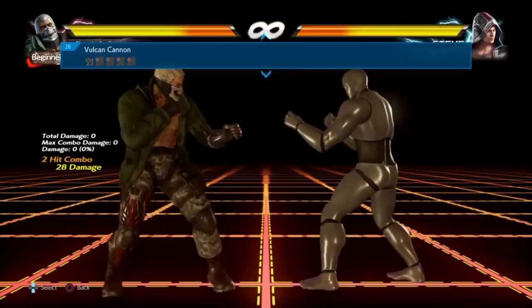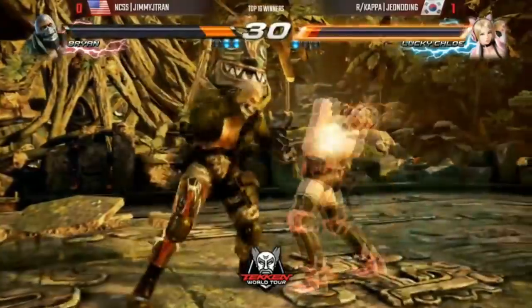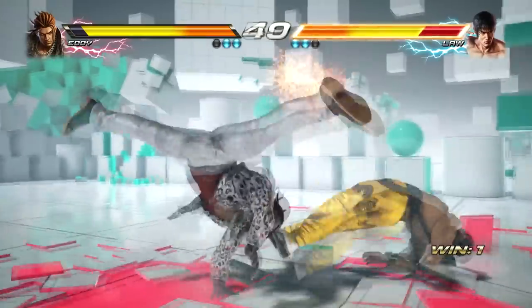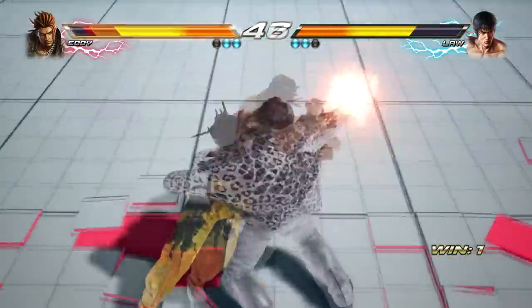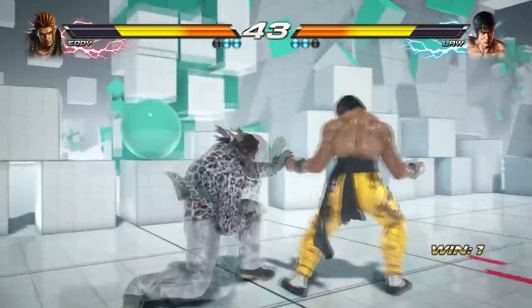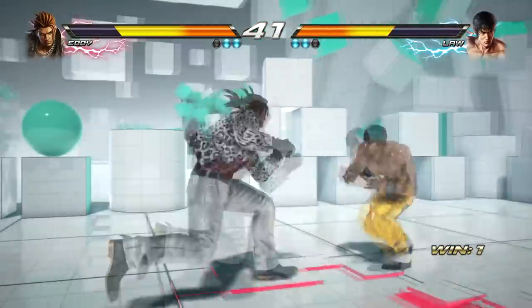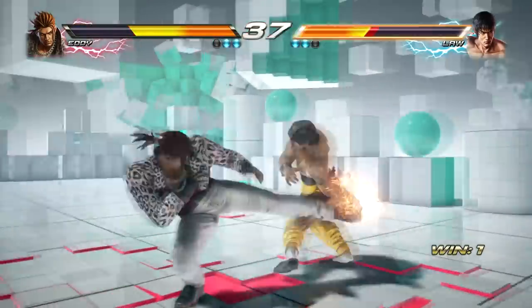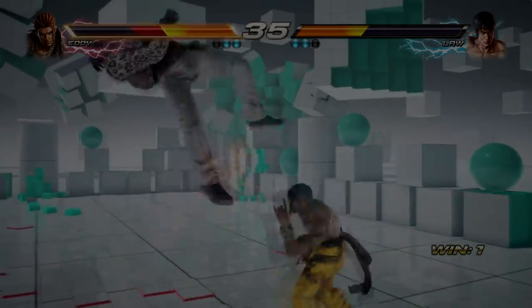Next we have Brian's down forward 1 string — the string every Brian player uses at least 3 times per round. Always delay each hit, then try to hit-confirm the last hit for good damage, useful for conditioning your opponent to stop trying to sidestep as it tracks to his left. Finally, we have the greatest low in the game, voted 10 out of 10 by IGN: Snake Edge.